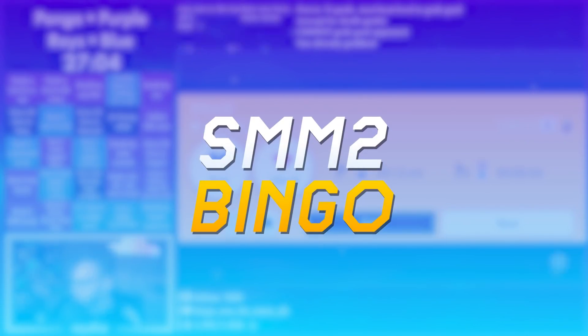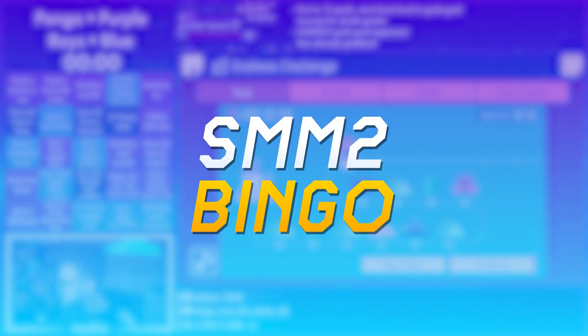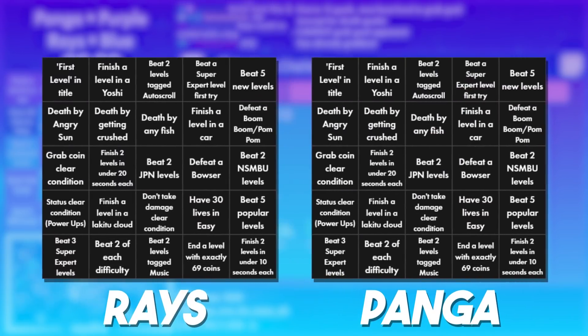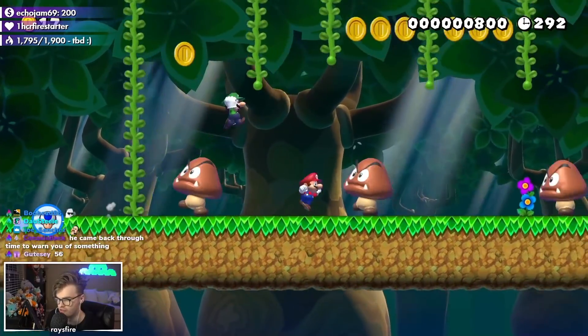Hey guys, in today's video we're playing Mario Maker 2 Bingo with Panga. If you've never heard of bingo before, it's pretty easy to understand, so don't worry. Essentially, a random list of goals to accomplish in-game will be placed on a bingo board and players race to complete them as fast as possible. It's a good mix of RNG, skill, and routing, and generally shows how comfortable someone is on a particular game.